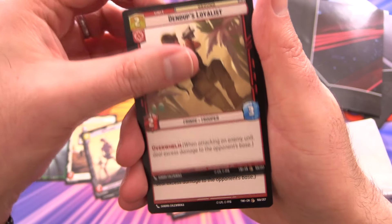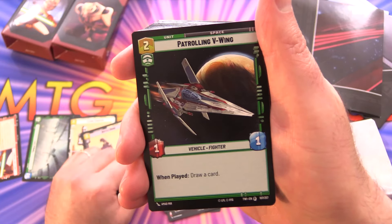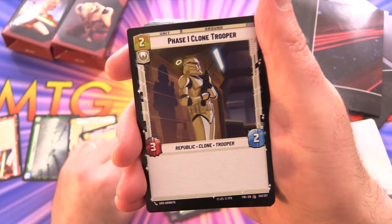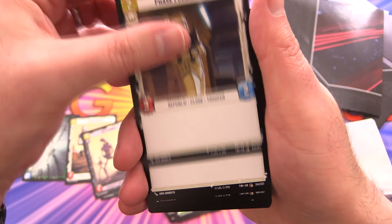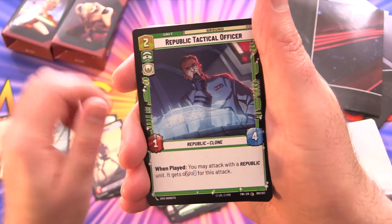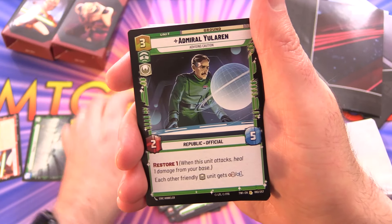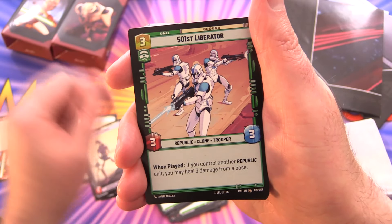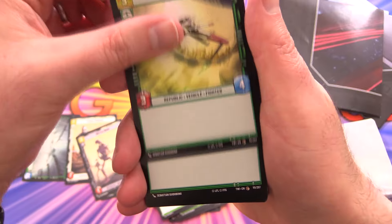Dendup's Loyalist with Overwhelm, Echo with coordinate, Patrolling V-Wing — two of those. Then we've got a Phase Clone Trooper — a vanilla card with no abilities, three of those. Republic Tactical Officer, Admiral Yularen, 501st Liberator, Batch Brothers, and Republic Arc 170.